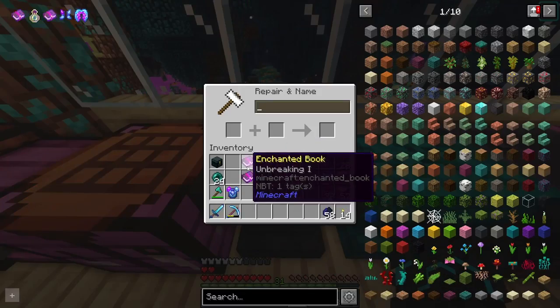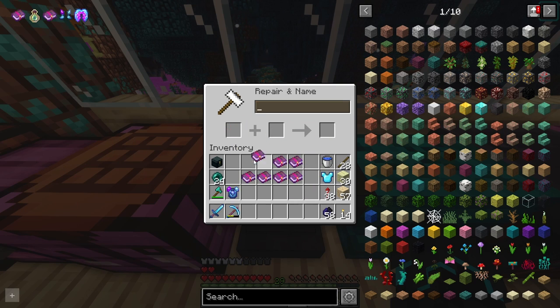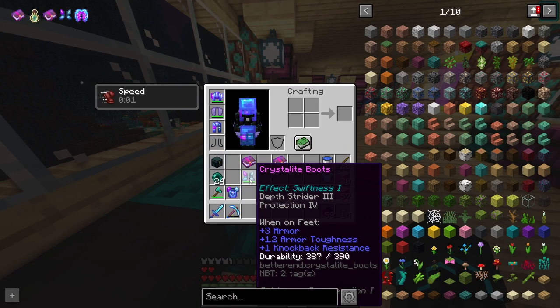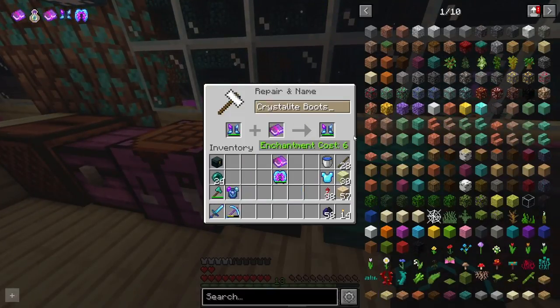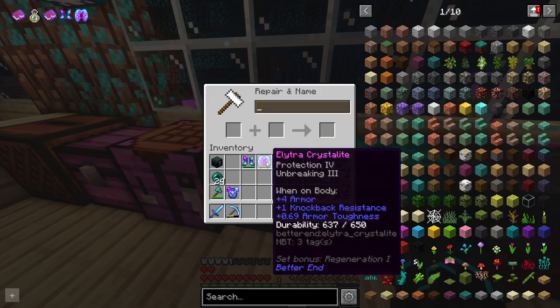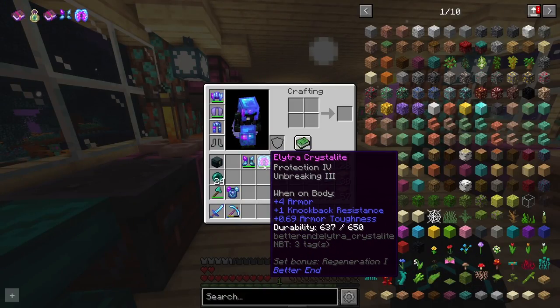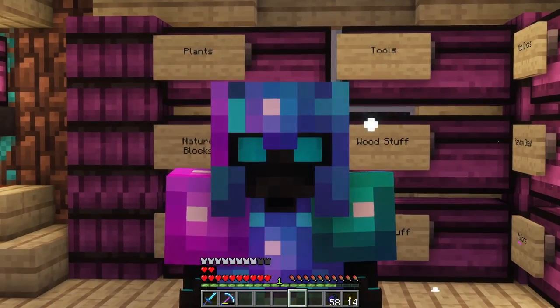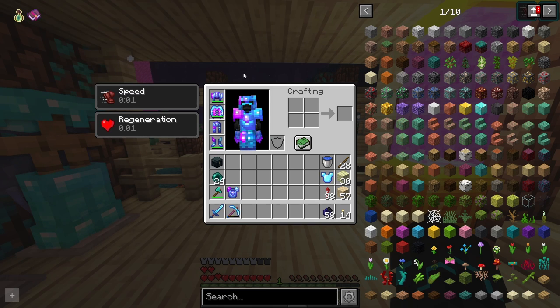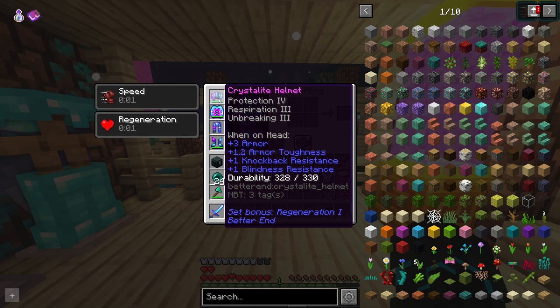Now we head over to the anvil and combine one book with another to get unbreaking 2, do that again and get unbreaking 3. We now have two unbreaking 3 books. We put one on the boots — that's six levels — and one on the elytra crystallite — also six levels. Not expensive at all. I can now retire my old elytra and equip the brand new armor. But we're not quite done because I want to get mending on everything.